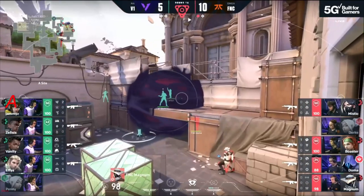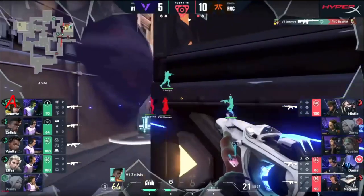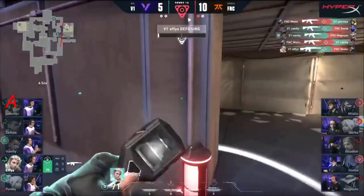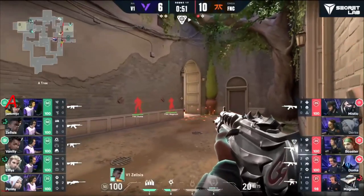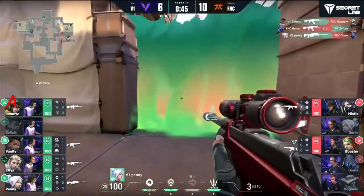Fanatic set up in post-fire — Mystic, actually no snakebites left, so that's not going to be the play here. They want to take control. Magnum sets aside the spike, the flash comes from Zelsis — comes swinging onto site here. Jammies finds Boaster, the trade comes through. But Vanity still stands and he is refusing to lose. Good Short holding, allowing the focus to be drawn towards main. Zelsis keeps control.